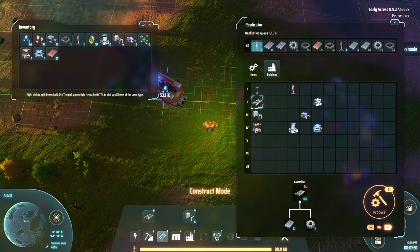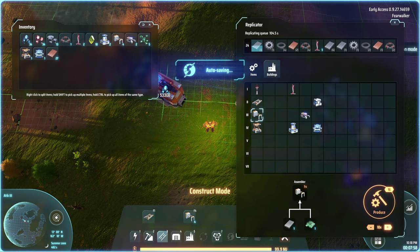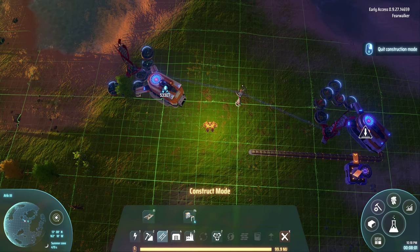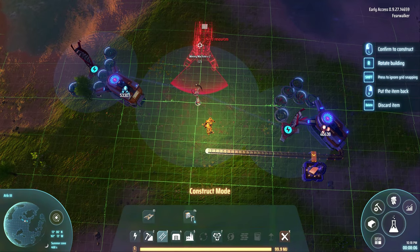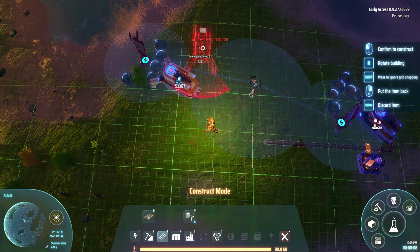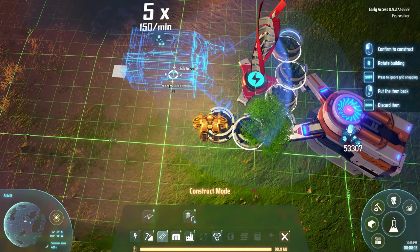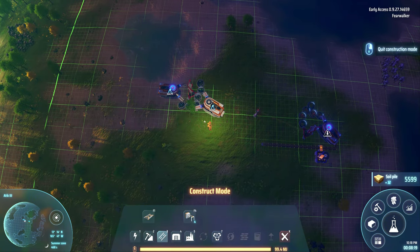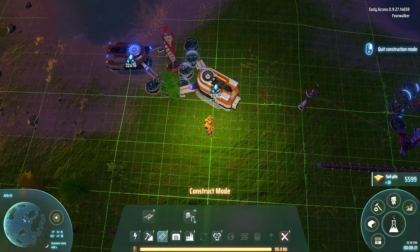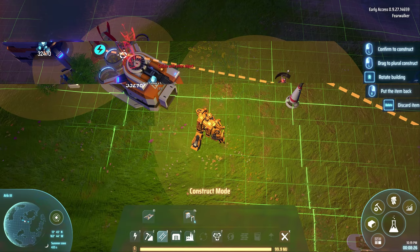I went back and did a voiceover on this so you'd have something to listen to and understand my thought process. Power is low and I haven't automated any wind generation yet, so right now I'm just hand crafting a bunch to keep things limping along. In this video — which is about 45 minutes long — I did not automate the wind turbines, but it goes from nothing all the way up to having blue science fully automated.